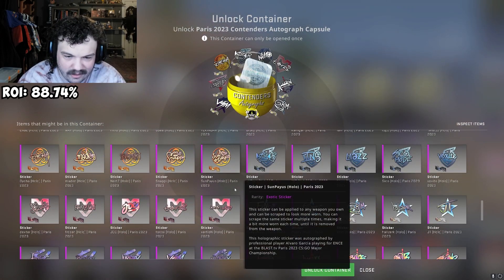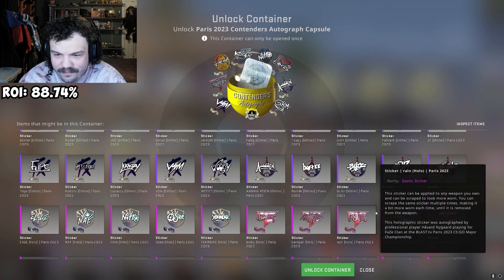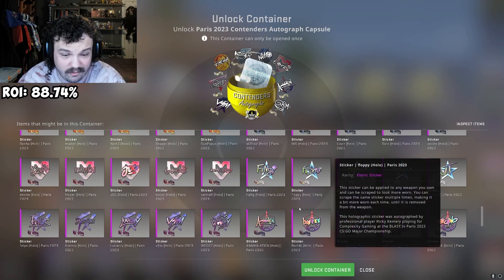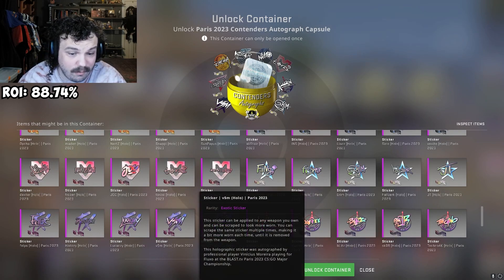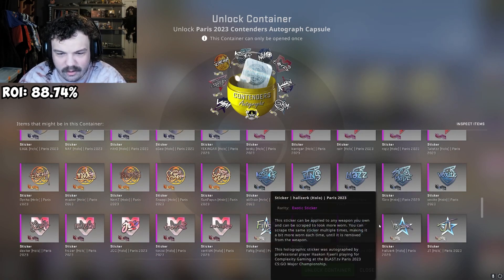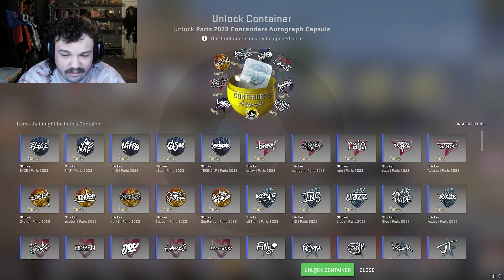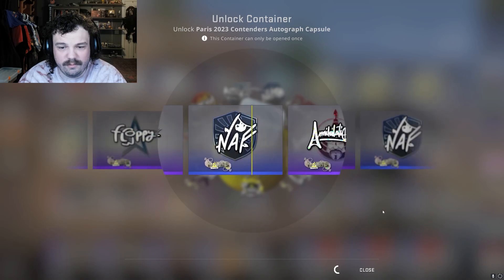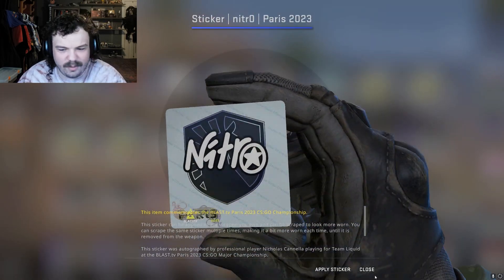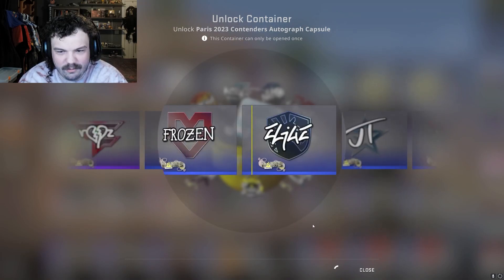I'm assuming the only things we really want from this are maybe a Leige and Simple. What you want in here is a Sex, a Dexter Hollow — Rops would be very expensive as well — and I think the most expensive is going to be VSM, which is like a $40 sticker. Absolutely insane. I wouldn't mind HalZerk hollows or golds either. He is my favorite pro player at the moment. Let's get into it.